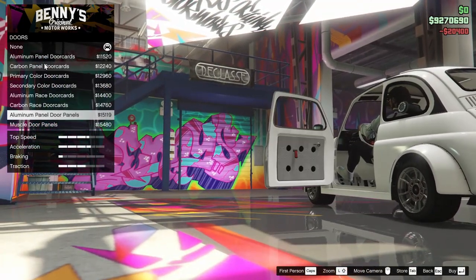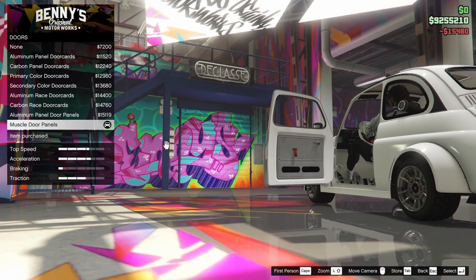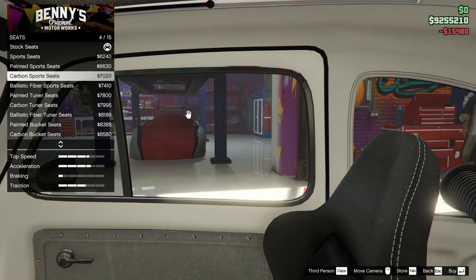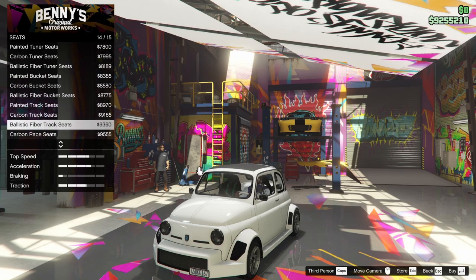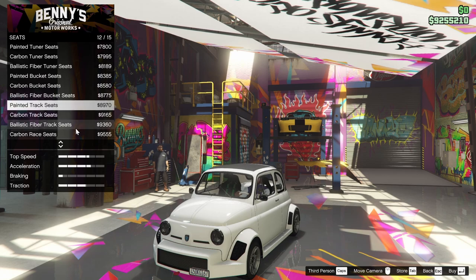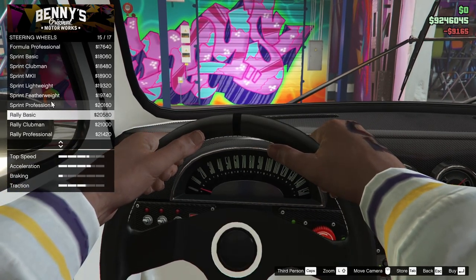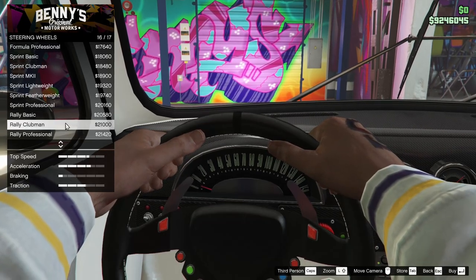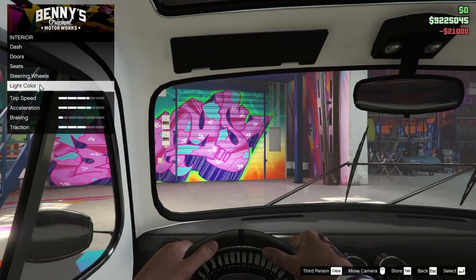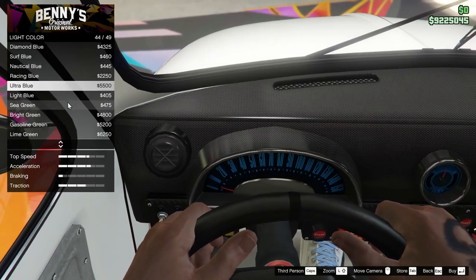For the doors, there are a lot of different options. We've got the muscle door panels — let's go for those. For the seats, we've got lots of different options. I usually go with carbon race seats or ballistic fiber, but today we're going for the carbon track seats. For the steering wheel — should we make this thing have paddle shifters? Let's go for the rally clubman. It's got paddle shifters now. Not sure how that'll work out with everything else on the car, but it's fine.